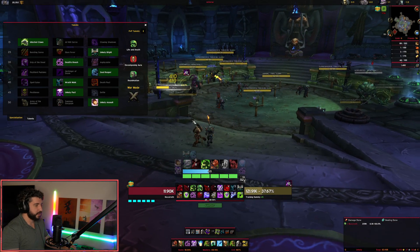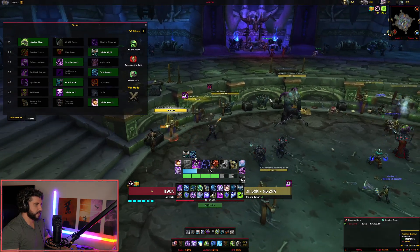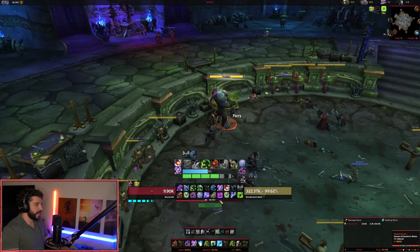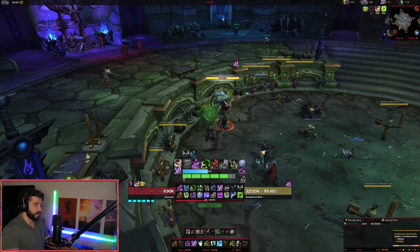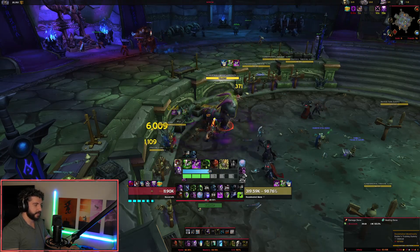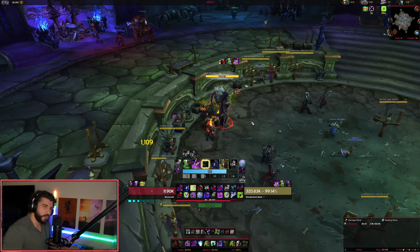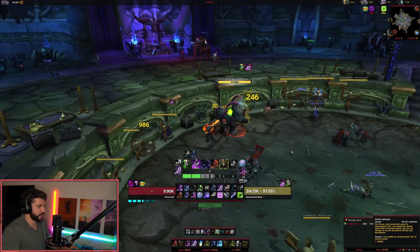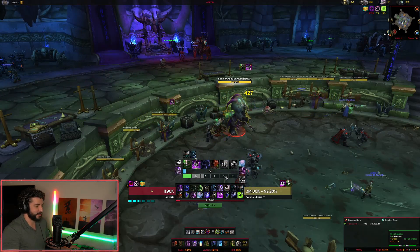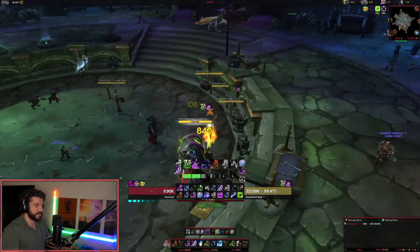We now have Unholy Assault, which used to be called Unholy Frenzy. It used to just be a haste buff — now it's actually an attack. This really smooths out the opener. You go in, your ghoul runs in, you use Unholy Assault, you instantly have four Festering Wounds, then you pop Apocalypse immediately at maximum stacks. It really reduces the clunkiness and GCD bloat of Unholy's opener. It's hard not to use it because of how useful it is. I wish it were baseline.